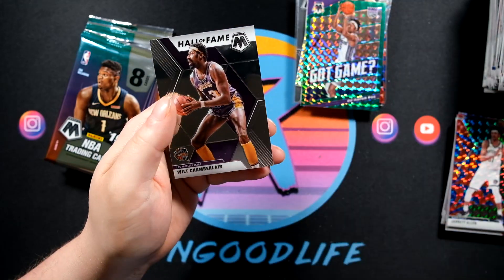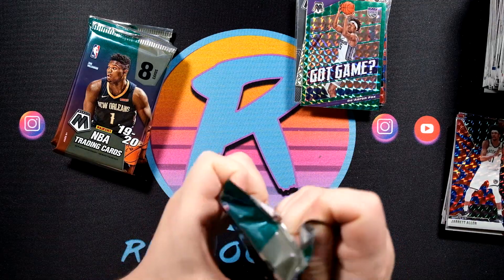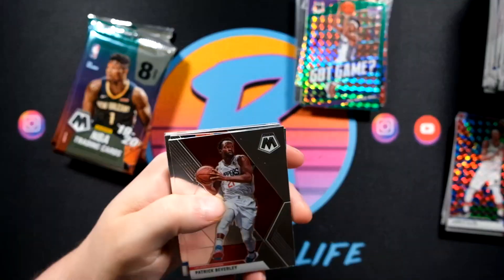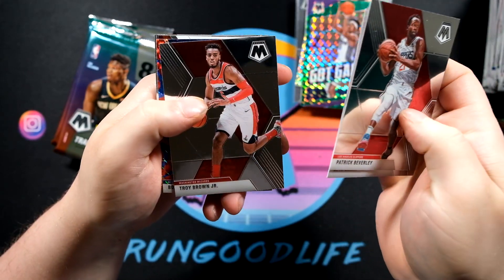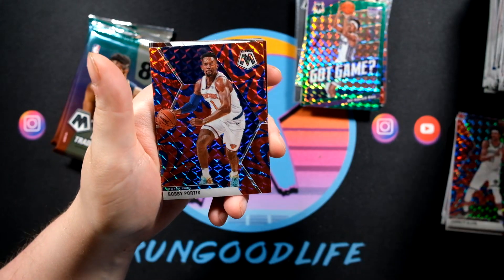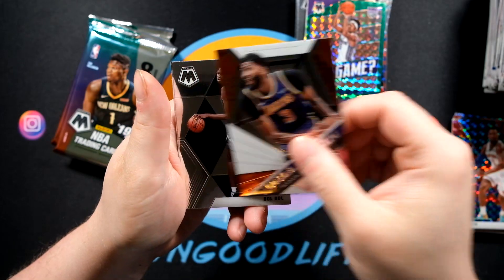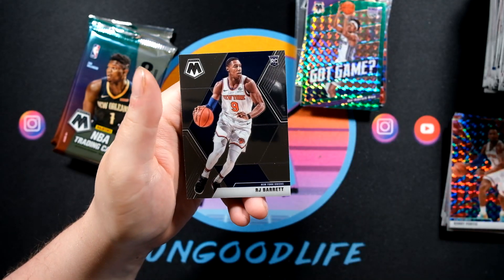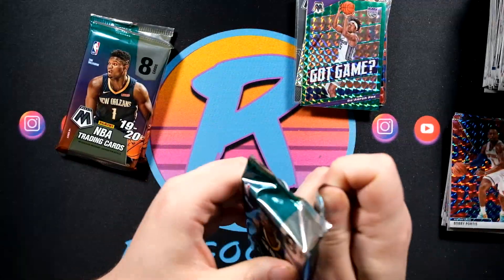Scotty, Kendrick Nunn, and Wilt Chamberlain on the base. Pat Beverley, Seth Curry, Troy Brown, Bobby Portis on the blue. Insert is going to be a Will to Win Anthony Davis. Also Bulbul, Tyler Hero and RJ Barrett — more Barrett, and still no Zion.